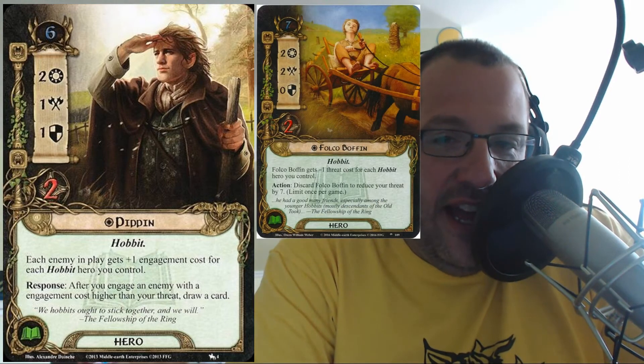They're like the epitome of brock iron fist stat-wise. But I love Pippin — if I'm running a hobbit deck I'm generally running Pippin. Pippin has that engagement cost raising and the ability to draw a card when you engage an enemy with a higher engagement cost, so in that sense he's the best. In terms of stats he's just the mech hero, but in terms of ability he is top tier.